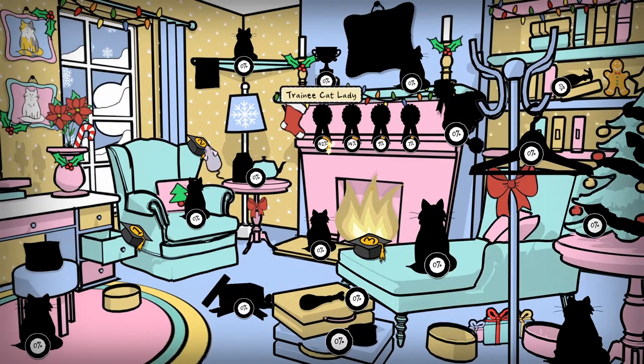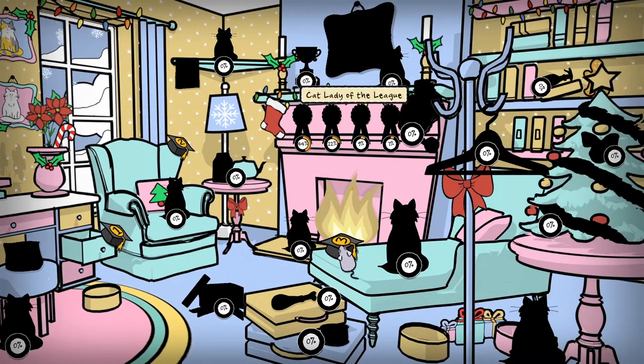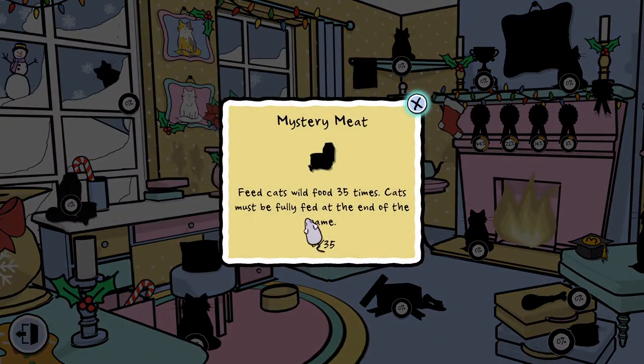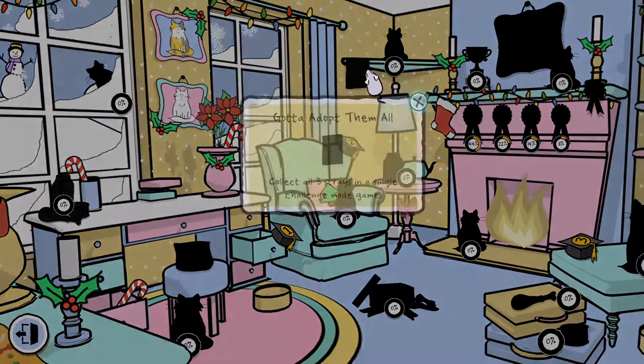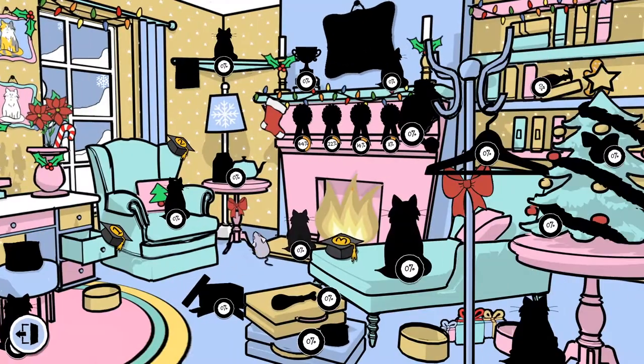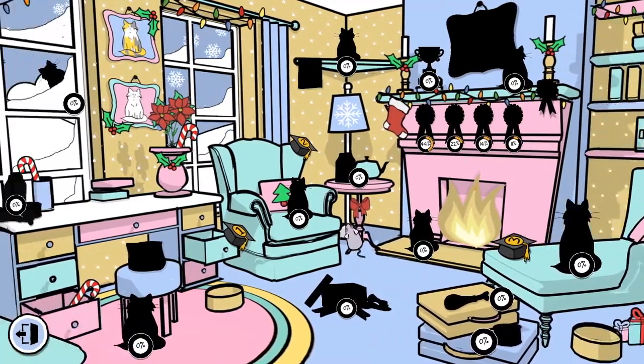That's my diploma — not diploma, what are those called? The graduation cap things. It shows you your progress. Mystery: beat Fee Cat's wild food 35 times. This one right here — collect all three strays in a single challenge mode game. That's pretty nice. This is a nice way to do an achievement room. I like it.